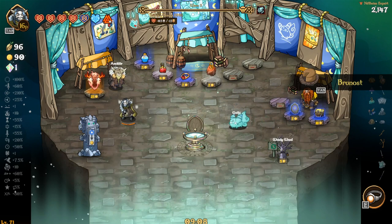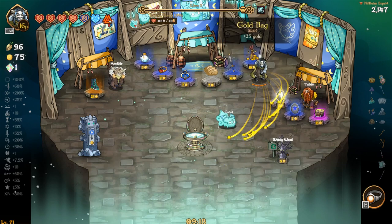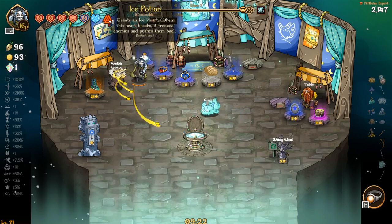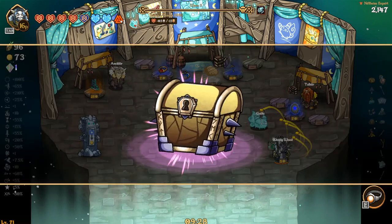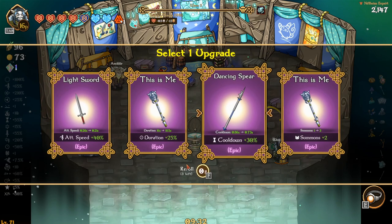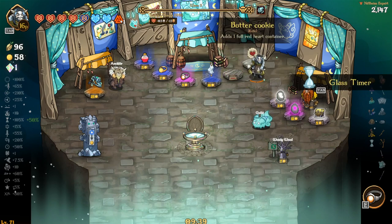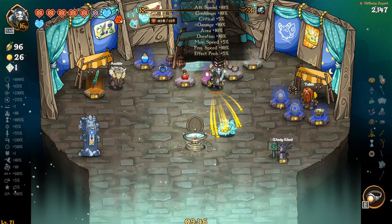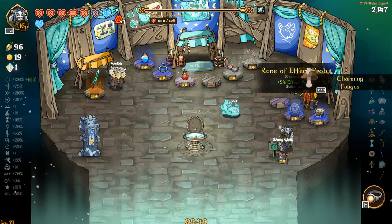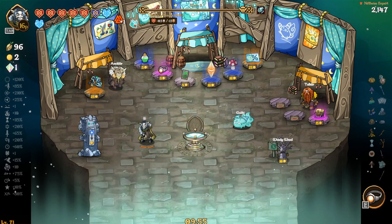Tempting, very very tempting — totally take that. More ice hearts we can have the better off we'll be. Like I could go red hearts but I think the more ice hearts we can have the better off we'll be for sure. Almost — you know what, I'll take one red heart I guess. Area — I should have took that probably. Both of those are huge — definitely want you. Thank you.